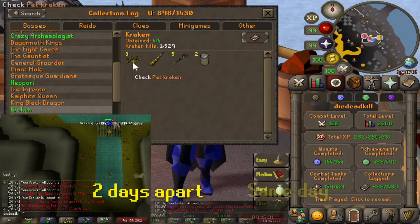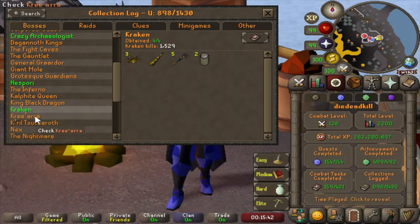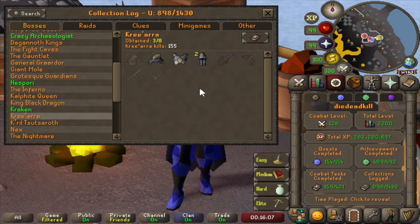We got 3 pets from Kraken, which is really lucky but really unnecessary. A lot of Tridents, 2 jars even, and only 1 tentacle. Then Kree'arra, with all the drops being fairly recent — we've killed 155 Kree'arras, which is pretty much 4 or 5 Aviansie tasks. We got the full Armadyl set except for the Hilt, and we don't have any Godsword Shards from 155 kill count, which is fairly unlucky. But fairly lucky to get the full Armadyl set.